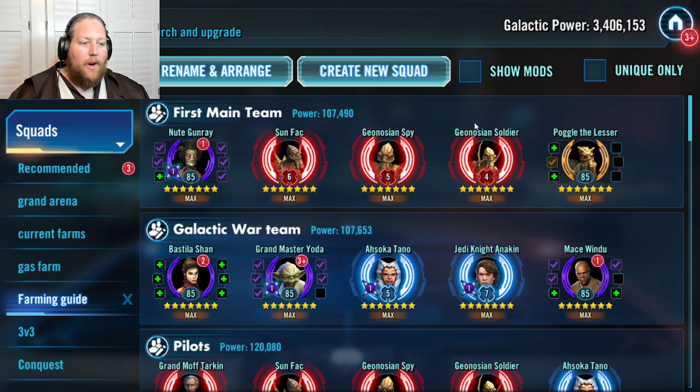Specifically, Sunfac, Geo Spy, and Geo Soldier are all pilots of fantastic ships. They will help you get good ranks in fleet arena and eventually get top five consistently. For my entire first year I used the Executrix capital ship with the three Geos, Vulture Droid, and Houndstooth to get top five in fleet arena. I finally unlocked the Malevolence after one year, to show people you can do it without the Malevolence if you put enough investment into your pilots.